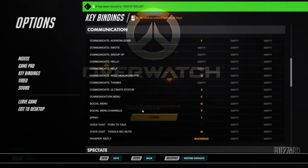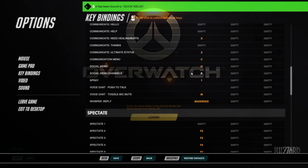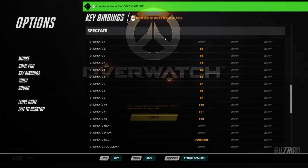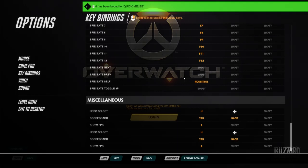Communication options — I found this pretty interesting. There are quick communication shortcuts: acknowledge, call for healing and buffs, emote, group up, hello, help, thanks, and checking ultimate status. You can open up the communication menu with C. Social channels are bound to O and P. There's a spray with T — I'm not actually sure what that is. Push to talk looks like it's automatically bound to apostrophe. Voice chat: toggle mic mute with M, and whisper reply with backspace. There are also spectate options with various binds — we know there's going to be an eSports focus with this game, and it looks like we can toggle spectate between players and possibly different cameras on the map.